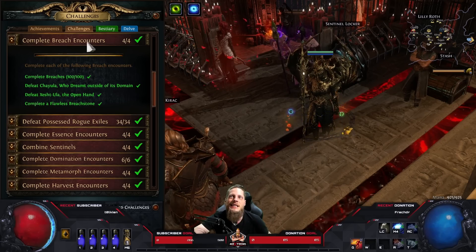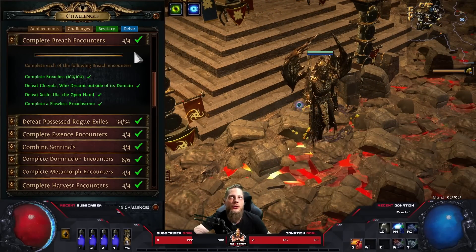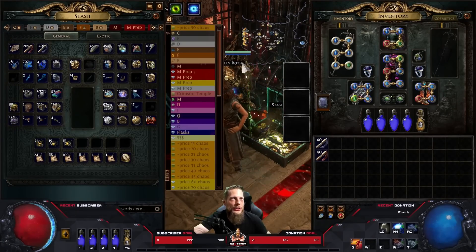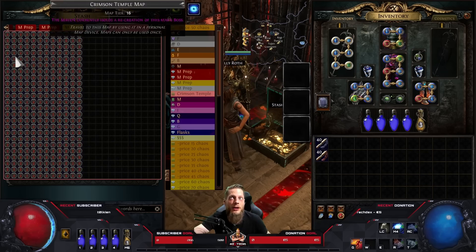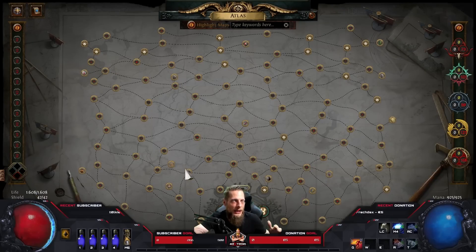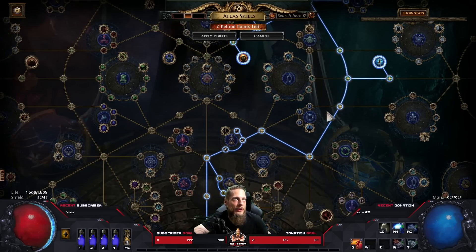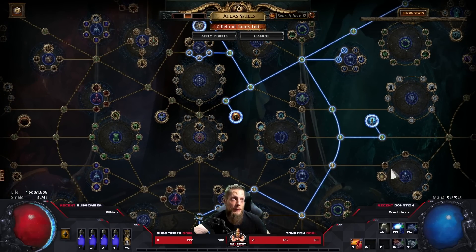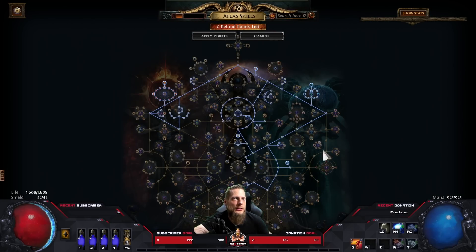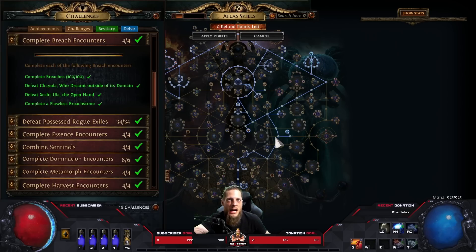Now we come to the league-specific challenges. I started farming in Crimson Temple maps since I could work on challenges while having a chance at the Mageblood divination cards. Almost every challenge you want to do is in your Atlas passive tree, so make good use of that. For 'Complete 100 Breaches,' I just scaled all the breach nodes for fast breach and more monster density - absolutely no problem.